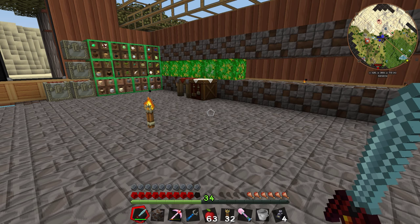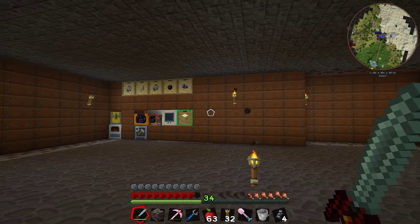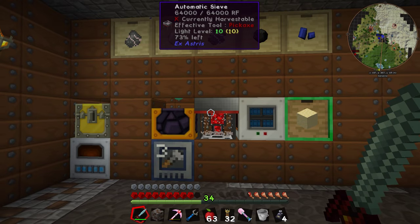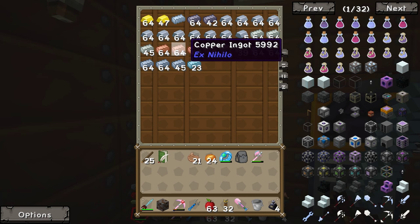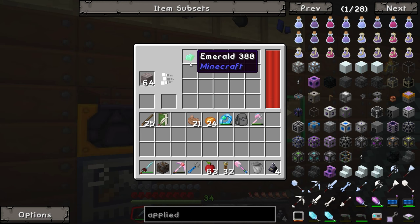Hey guys, welcome back to Mod Source 2, this is Casual Kiwi. This episode I'm going to quickly run you through downstairs what I've done while I've been away. I've gone ahead and tidied up my infinite ore setup - basically my X Nihilo setup. I've got a chunk loader running so that when I'm offline it is still going and doing its thing, and I've got a bunch of ingots completed. It is continuously producing an absolute butt ton of stuff, which is great. It also produces a heap of emeralds and diamonds.